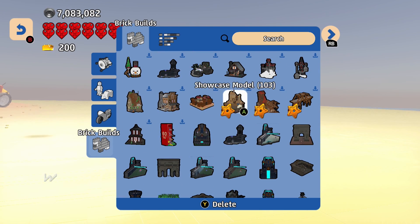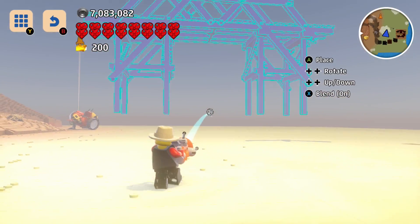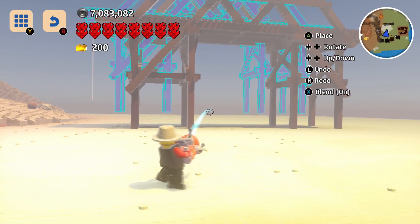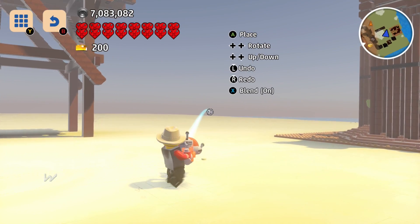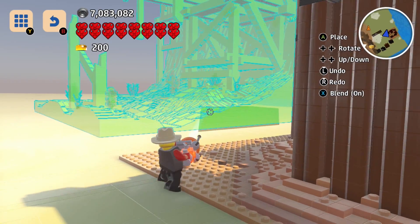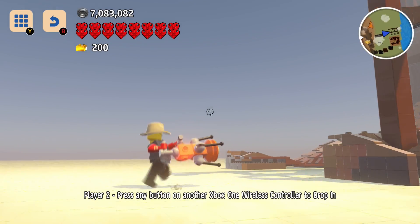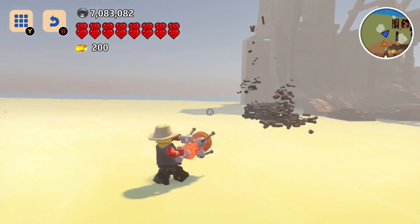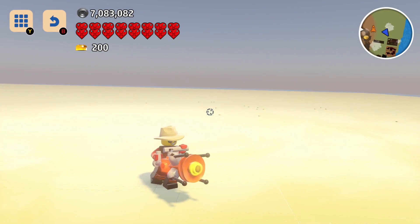All three builds are right in a row. Let's do the bridge first — I don't really have a practical use for the bridge right now. If I was a better builder I could put together something really cool. The next one we're doing is the mill, putting it right next to this little castle hut. This is actually based on a LEGO set, and these ones might be too. Love that eagle.